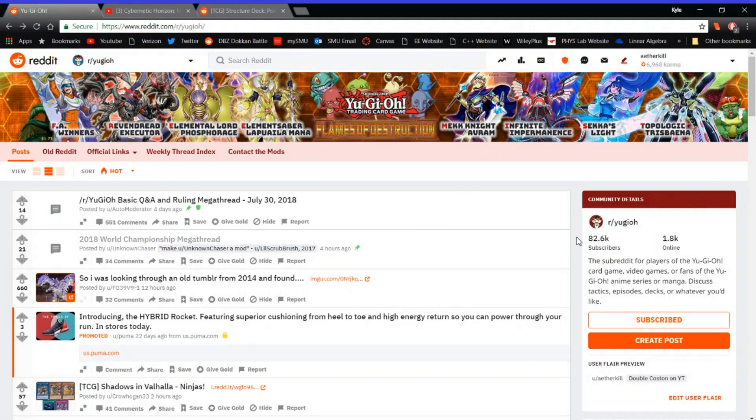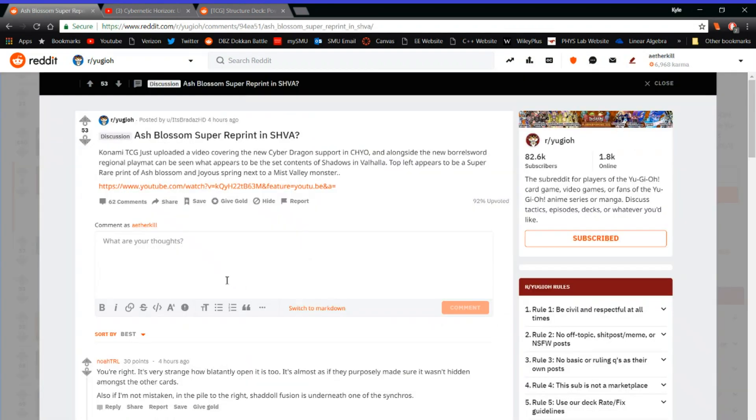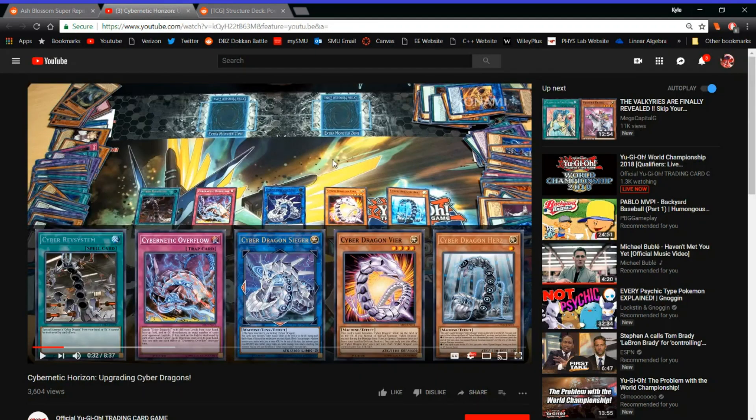So as you can see in one of the forum discussion posts here, it says 'Ash Blossom super reprint in Shadows of Valhalla.' Guys, if this is true — and there's a lot of evidence saying it is — it's gonna be freaking amazing. It's gonna be a super reprint. The gist of this post is that in an official Konami video where they talk about Cyber Dragons, you can literally see Ash Blossom right here with black text, signifying it is a super rare.